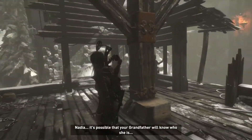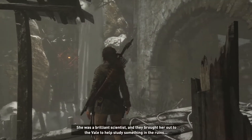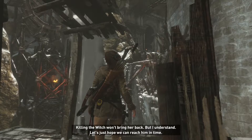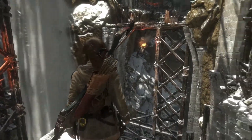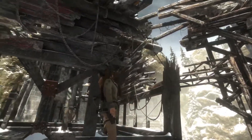Your witch is clever — everything in this veil is arranged to perpetuate the myth of Baba Yaga, the pollen does the rest. Last time I saw the lift, just as the legend says, a house walking on giant bird legs, but without the pollen it's just an old contraption. I'm sorry I was so sure of grandpa's story. Nadia, it's possible your grandfather will know who she is — he was a prisoner in the gulag. Grandpa was a guard; my grandmother was the prisoner. She was a brilliant scientist brought out to the veil to study something in the ruins, but then the witch came. Grandpa never forgave himself. Killing the witch won't bring her back, but I understand — let's just hope we can reach him in time.